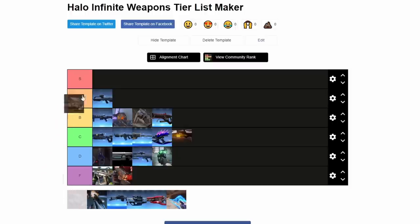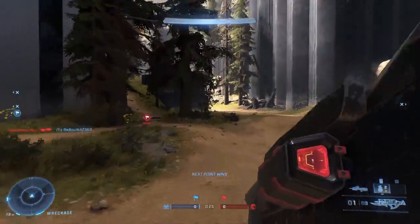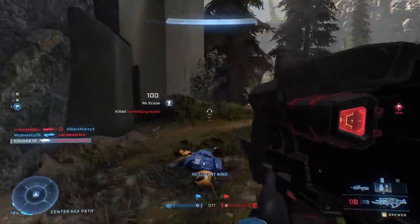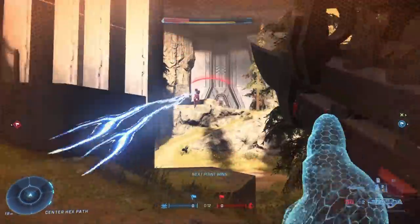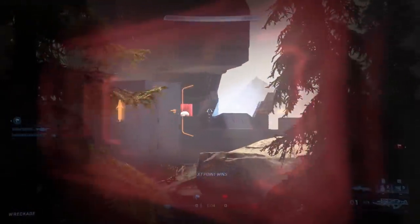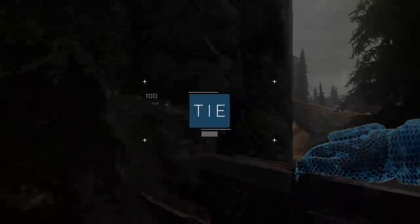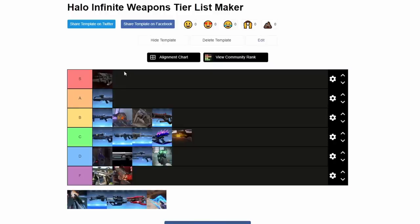Now we get the Skewer. That is an easy S. It's just ridiculously powerful. There's a reason it has a slow reload speed and the projectiles move effectively slow and you have to lead your targets — because if it was any better, it would break the game entirely. It has a limited ammo reserve, but it is still a fantastic gun. I have pulled off some ridiculous shots with it and it melts vehicles. Kind of strange that the best weapon in this new Halo game is basically a Spike Launcher — the Lawn Dart gun — but it's a great gun.